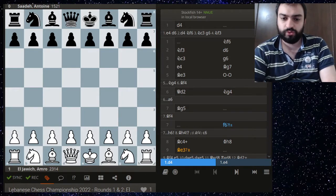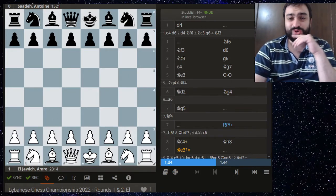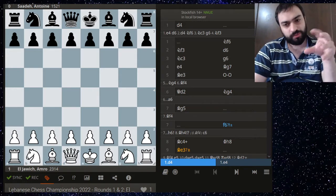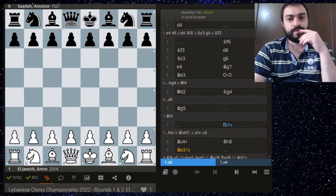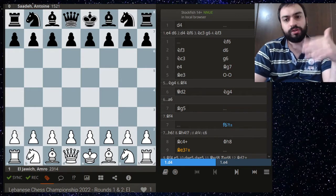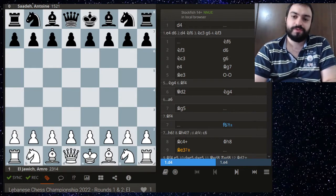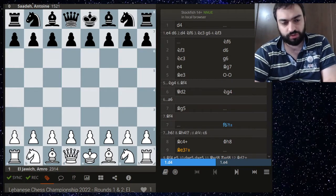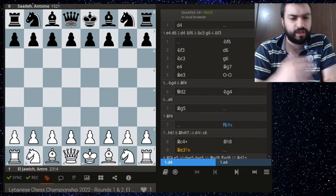Without further ado, let's dive right into the games. We have 26 boards, so of course I'm not going to deeply analyze all of them. For the first round, we'll deeply analyze only one board, and later on as the tournament heats up we'll analyze more. So let's start with the first game which we'll analyze very deeply — the remaining 25 games we'll go through quickly for round one.